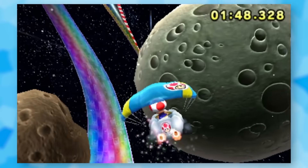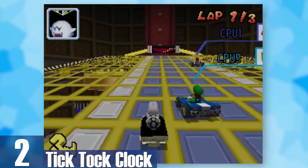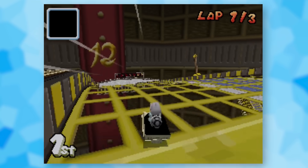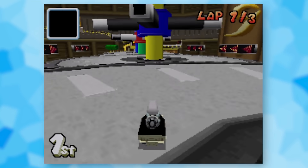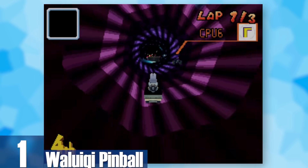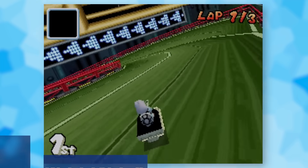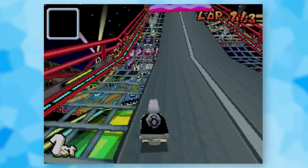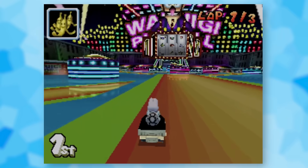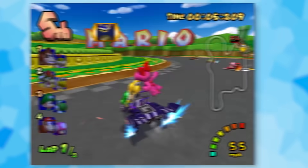2: Tick Tock Clock. The construct that holds human life itself together — Tick Tock Clock uses loads of clock pieces like gears and minute hands to make for one of the most engaging Mario Kart tracks out there. The music has this strange mystical feel that really stands out. 1: Waluigi Pinball. What else were you expecting? No other track could possibly beat its slapping music, exclusive item sound effects, and absolutely riveting design. It truly feels like you're in a pinball machine and it's 100% always an amazing time.